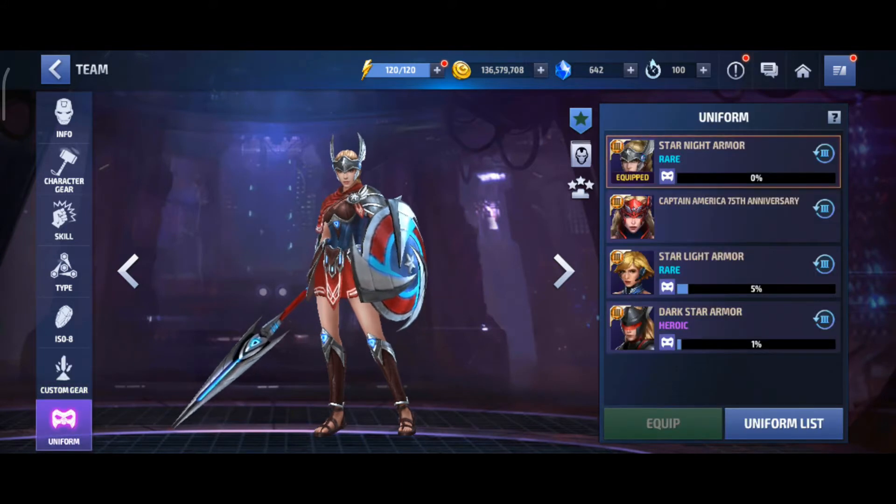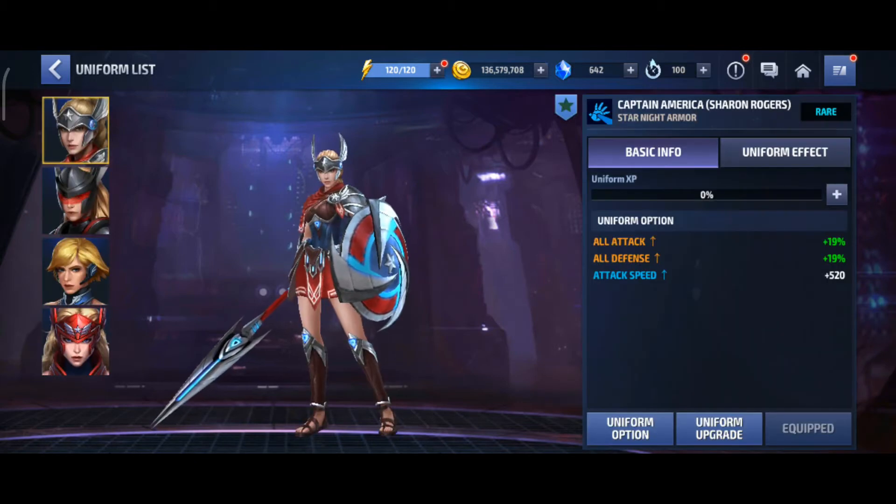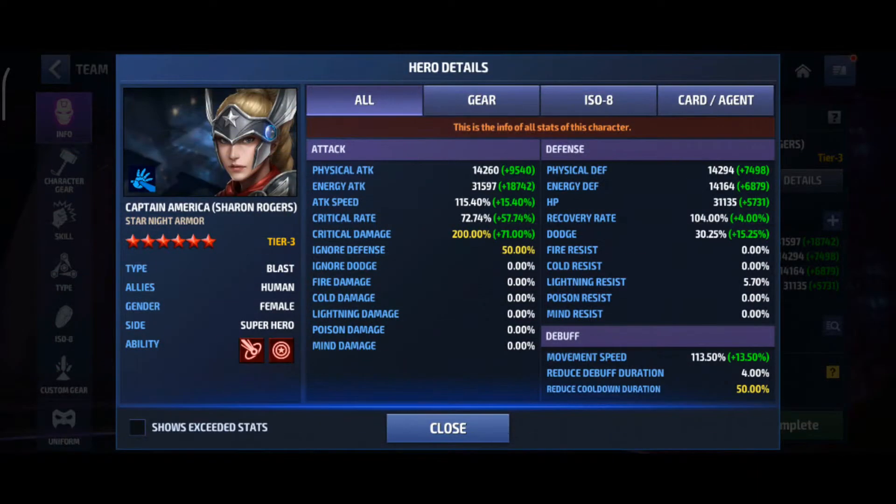This is my Obelisk — it's pretty good. My uniform is rare; I have only one option unlocked so I have attack speed in that uniform option. With this build, my Siren Rogers has 72% critical rate, 200% critical damage, max ignore defense, and max cooldown reduction.